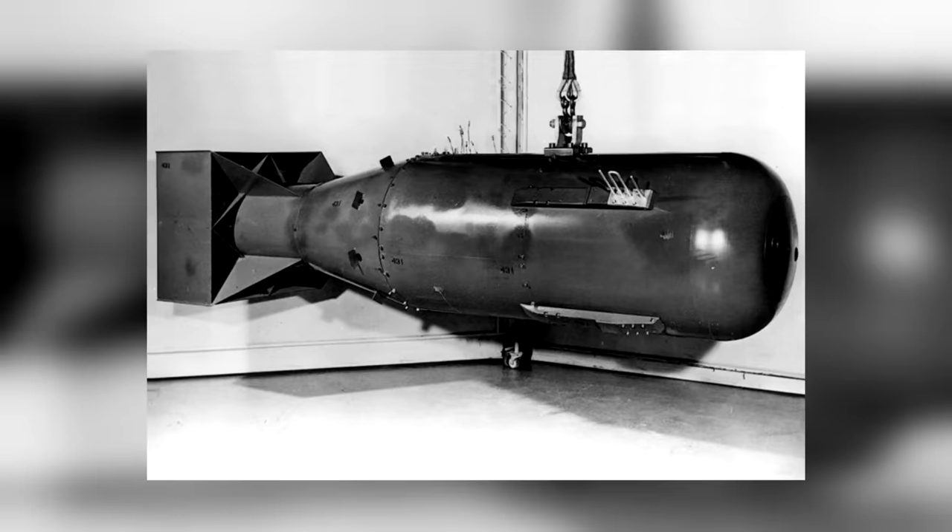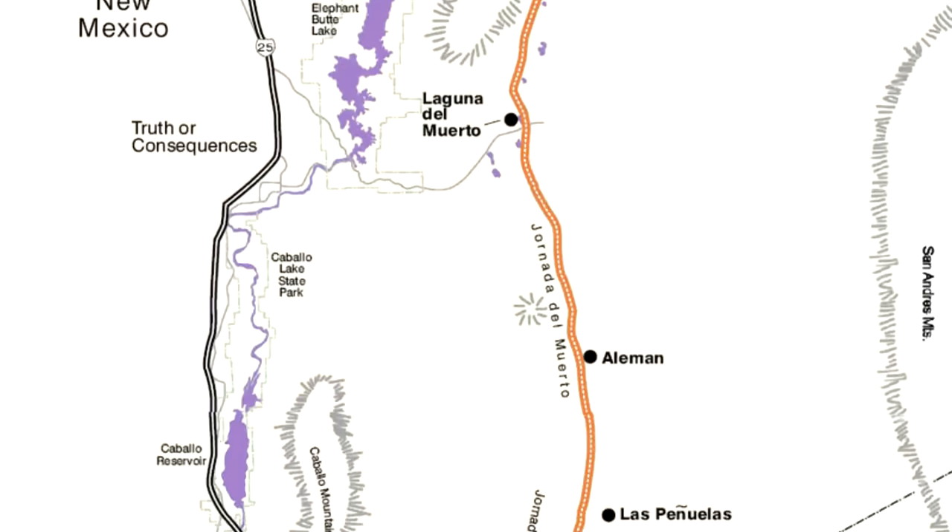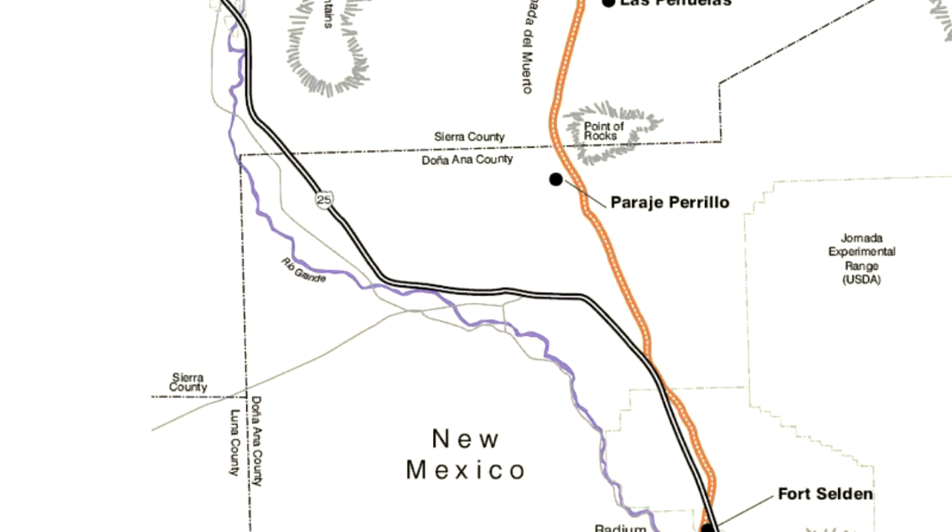Anyway, that's your nuke built, so it's off to the races, baby. We'll need somewhere quiet to test it out. How about somewhere near the Jornada del Muerto desert in New Mexico? Lovely little spot for a picnic — make sure to bring some jam, those little triangular sandwiches,